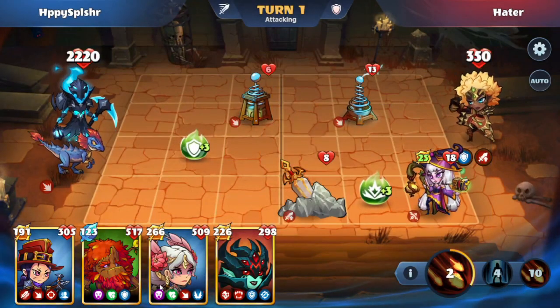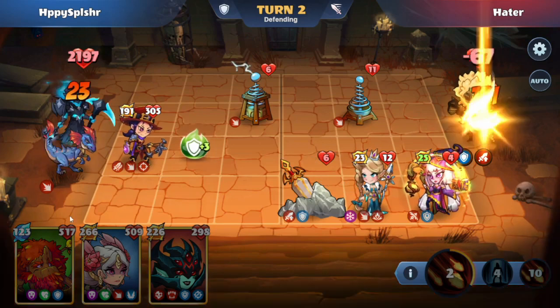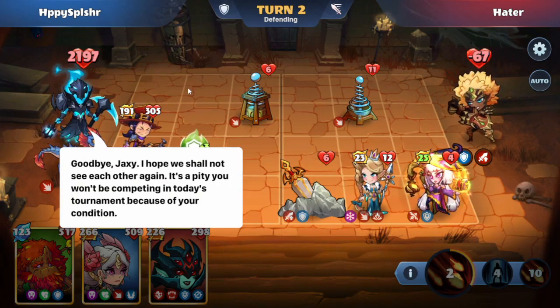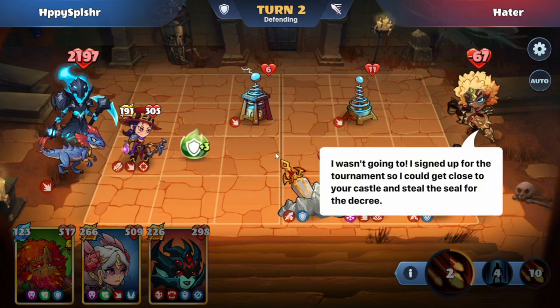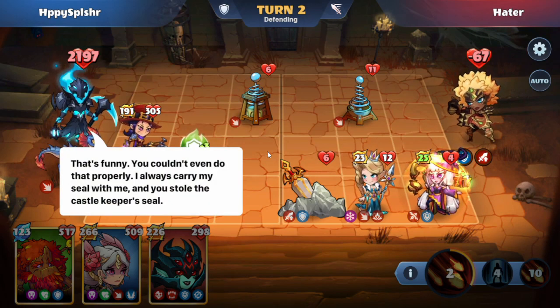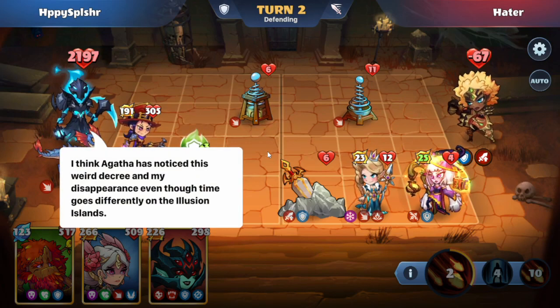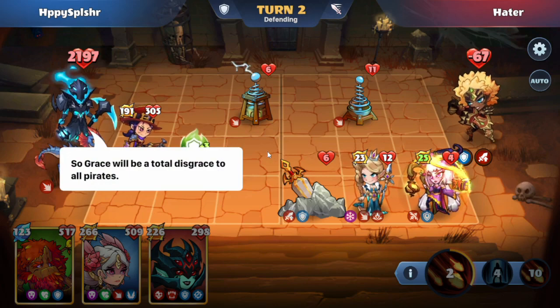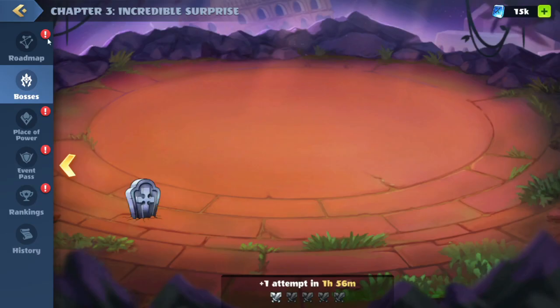Let's take a look at the buildings. We have this Blair here with some mental shield and then also some extra damage when those mental shields expire. We're going to go with the Mina Helsing here on the open lane C — her damage skill then allows us to deal lethal here. Goodbye Jaxie — I hope we shall not see each other again. It's a pity you won't be competing in today's tournament. I wasn't going to — I signed up so I could get close to your castle and steal the seal for the decree. Grace will be a total disgrace to all pirates. Okay, that was Hater — we'll head back to the roadmap.